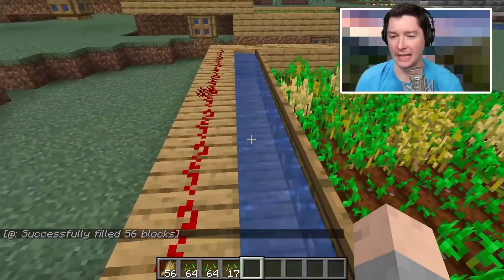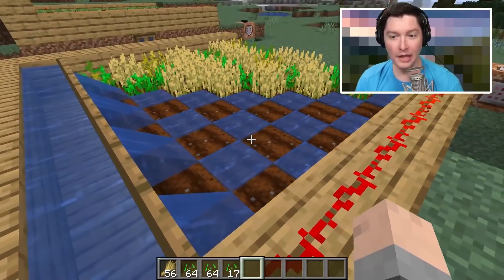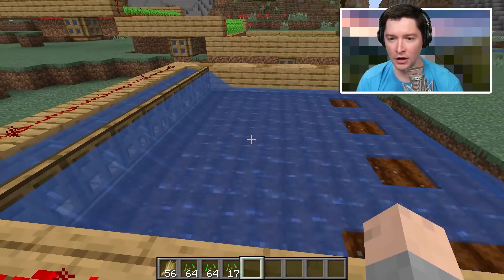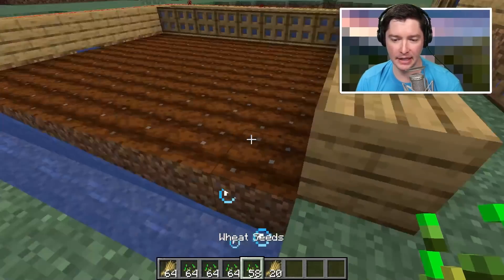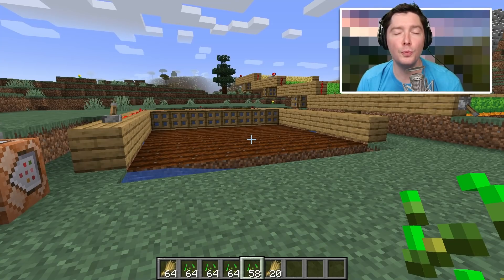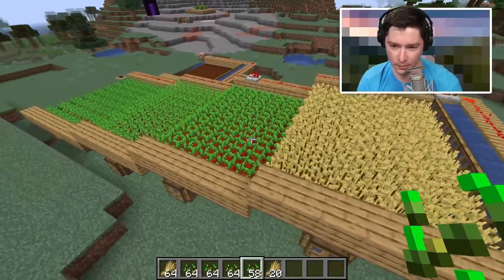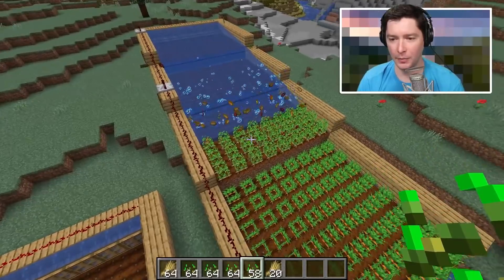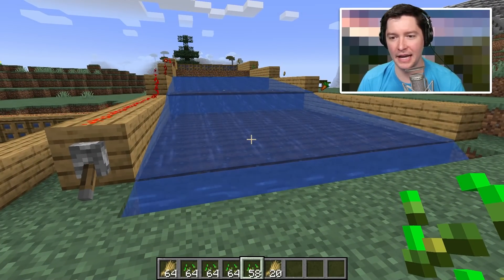The way it works is it uses trapdoors at the back of the farm. Whenever you open a trapdoor, the water — if it's a waterlogged trapdoor — will escape out of the open side, causing the water to flow. We use perfectly spaced water to push all of the items to a collection spot. We also use another water pusher to push items down to an easy collection spot. You can tile this design: with four different farms stacked, because water flows downhill, as the water flows it will pick up speed every time it drops a block, and all four farms' items will eventually make their way to the bottom.